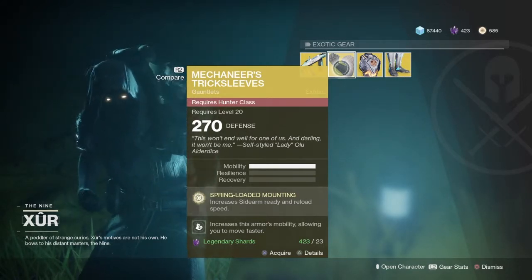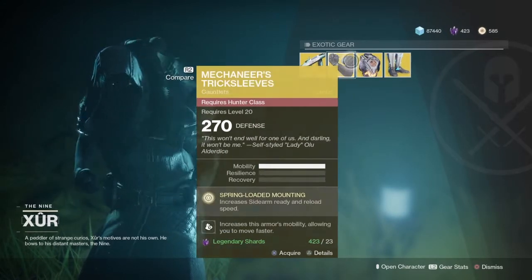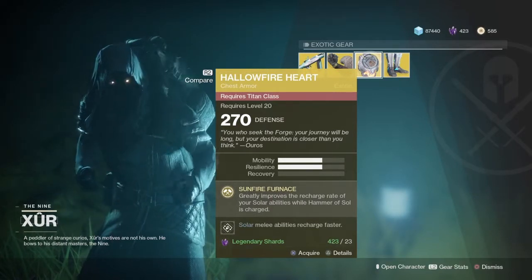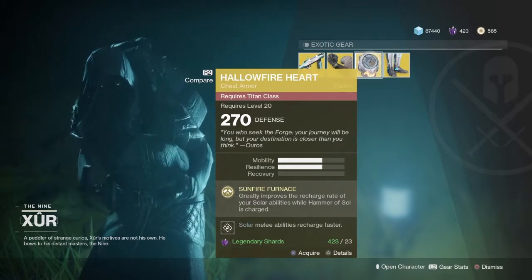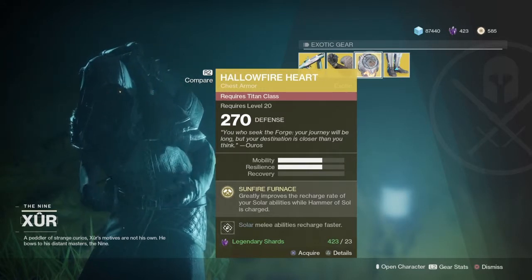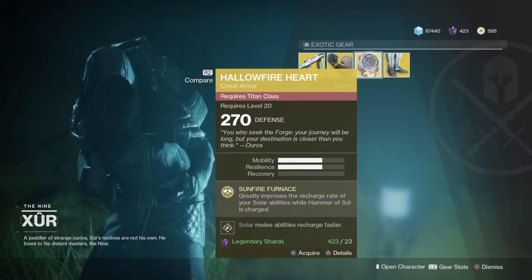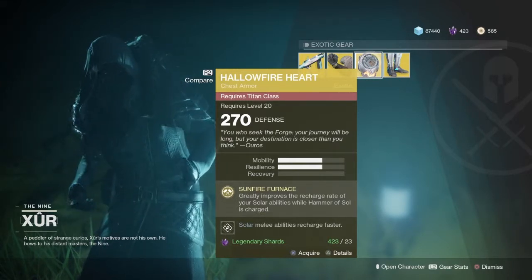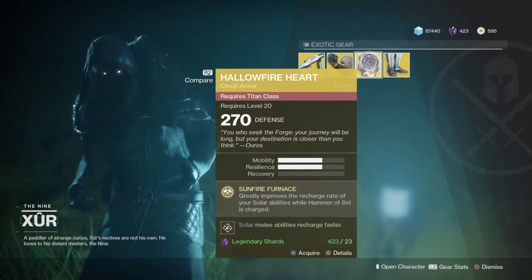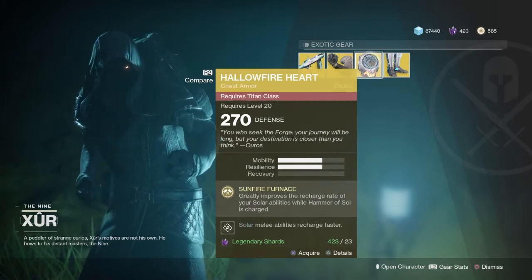The Hallow Fire Heart — just from that image, that looks pretty cool. It's the Titan Chest Armor. Its Sunfire Furnace perk says: greatly improves the recharge rate of your solar abilities whilst Hammer of Sol is charged. So if you have your super and you're not using it straight away — which in this game you don't, just pop your super as soon as you get it, because it takes quite a long time to earn. Basically your recharge rate of your other abilities will go really quick, and your solar melee abilities recharge faster. This is basically just about getting your abilities off over and over again.